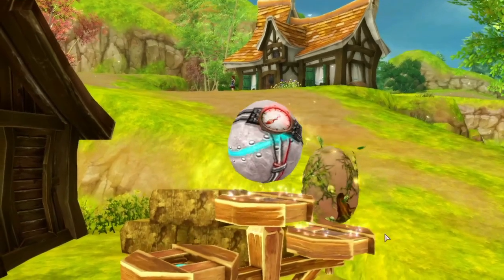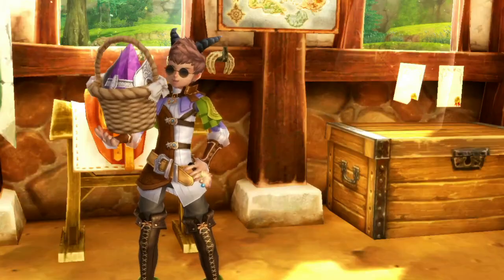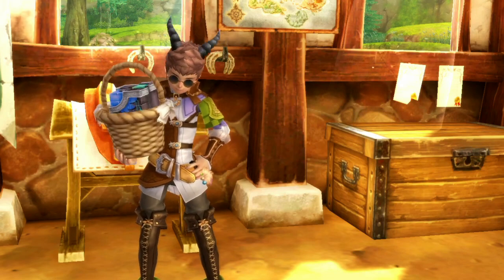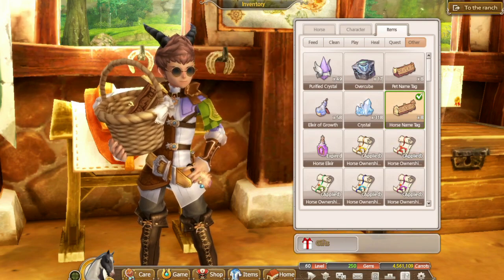Tip number eight: when you hatch eggs you can get pets, but you can also get other items as well such as purified crystals, horse renames, pet renames, and orvicubes. So it is best to use up your low-level eggs when you can to get these useful items.